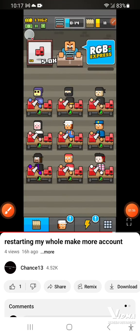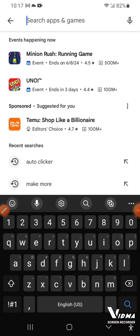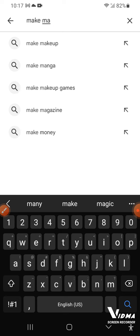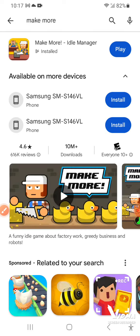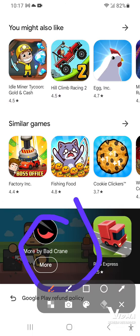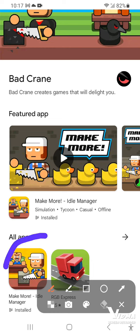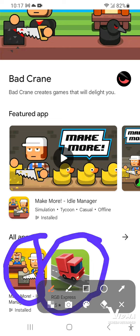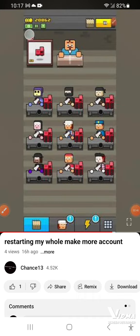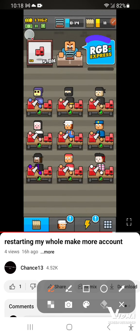I think the company that made Make More actually also made that game. Let me show you — it's by Bad Crane. As you can see, Bad Crane actually made two games: not just Make More, but also RGB Express, which features the same truck shown on screen. That's why whenever you tap the truck, it says 'RGB Express'.